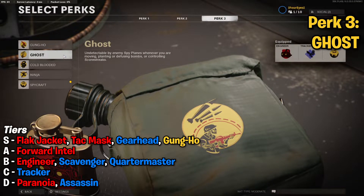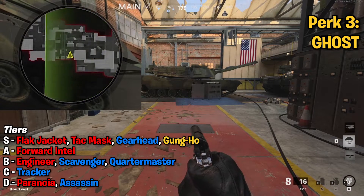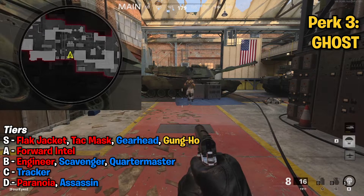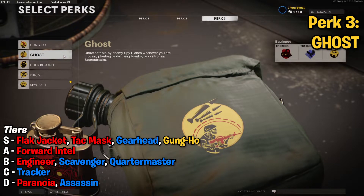Next up, we have Ghost, the classic perk which everyone says you've got to run in every single class, mainly because it makes you undetectable by spy planes. Now, specifically in this game, it only works when you're moving — so if you like sitting in a corner with Ghost on, you're still going to appear on spy planes. It's not as good in this game, I don't think. Spy planes are really easy to take out — if you run a Cigma or a Strela, you can take out spy planes almost instantly. And if you just keep moving with a decent amount of pace, you just don't need Ghost. I think it's a crutch perk. There are better perks in perk 3 to run than Ghost in this COD. So I'm going to put it at A tier — it's still a very good perk, but there's better stuff to be running.